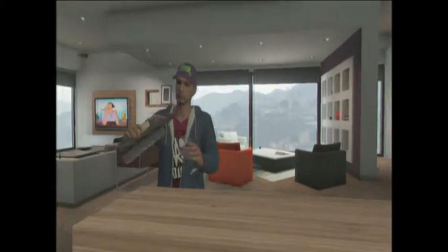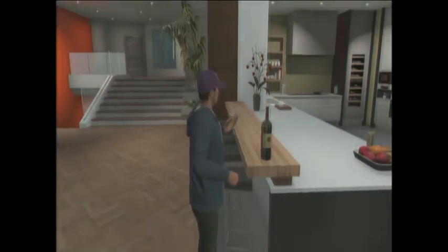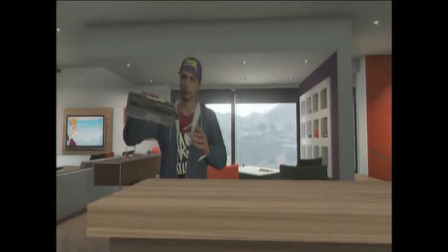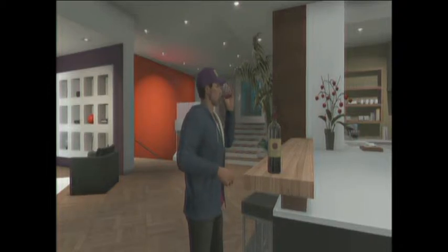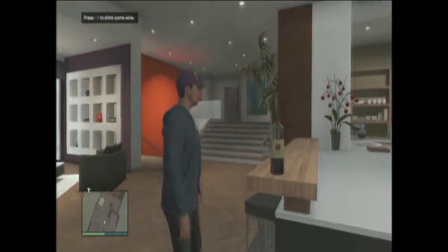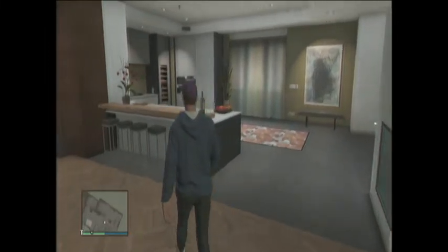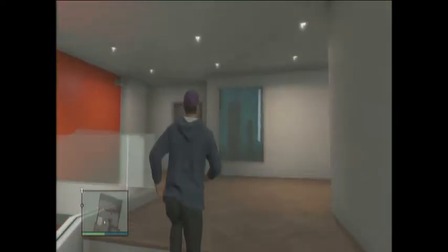Before we head down to the garage, let's get drunk — let's have some wine. It properly sways you about and he's getting a bit tipsy — you can see the screen going a little bit wobbly. Okay, it's not too bad — he gets drunk quite quick. Let's have another one... When I was playing with my mate, he's got the same house, and literally we had just one glass and we were falling over and couldn't stand. He must have put something in that drink!